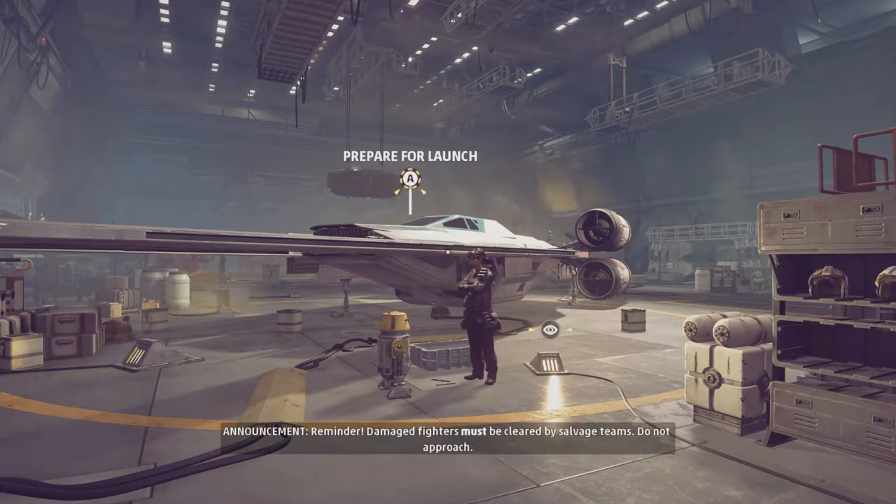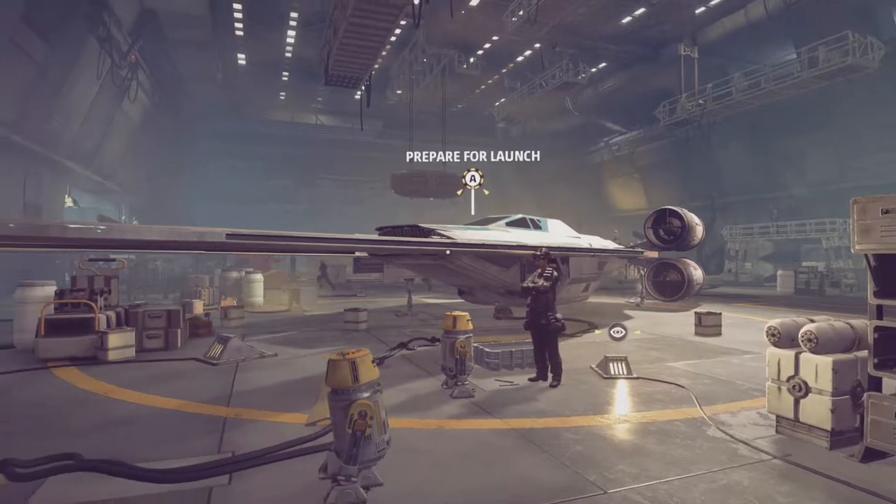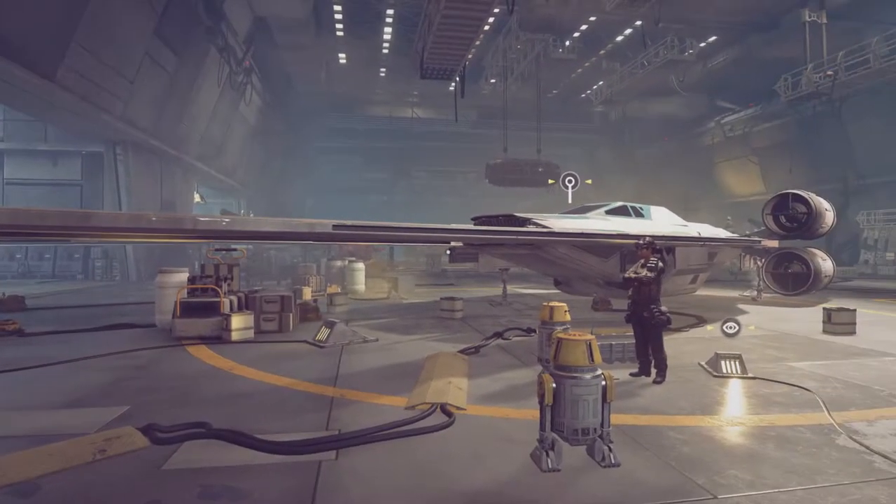Welcome to Star Wars Squadrons Episode 9. In today's episode, we will be attempting to save Starhawk. I think we can do it. And also, we're in this cool looking ship — I think it's called a U-Wing.